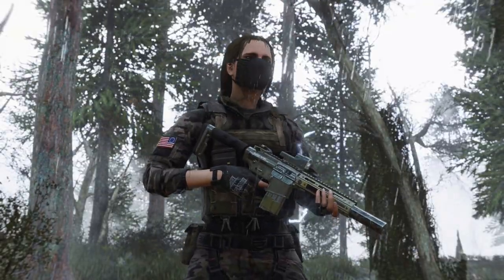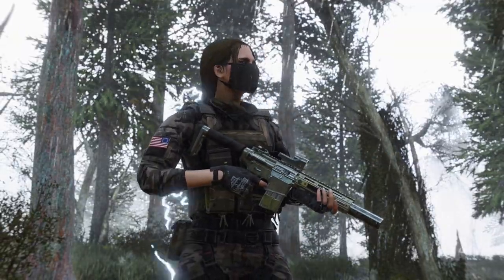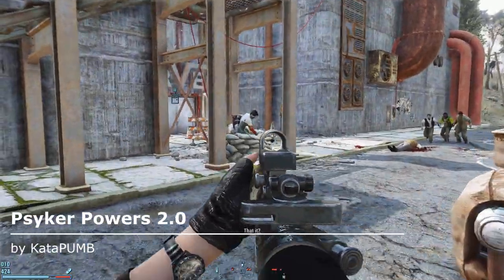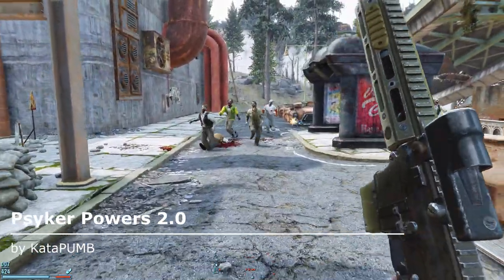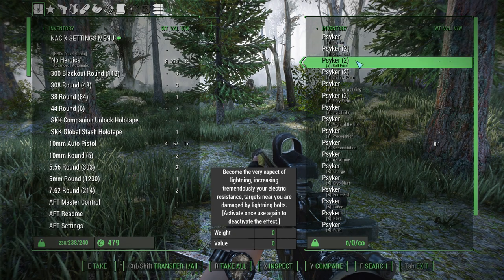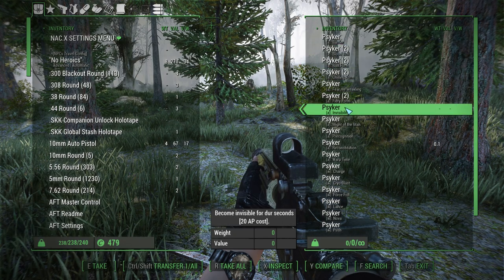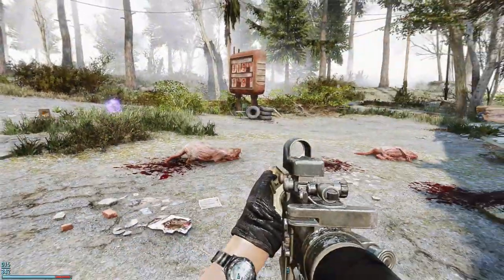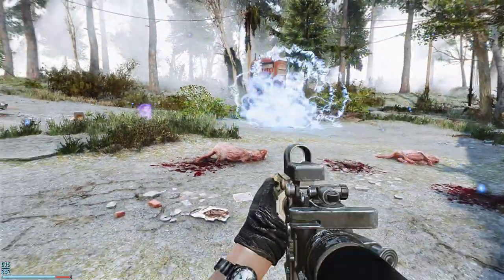If you've ever wanted to become somewhat of a superhuman in Fallout 4 and crush your foes with psychic abilities, then Psycho Powers might just be what you're looking for. The mod allows you to acquire 20 unique superpowers by injecting yourself with an unusual FEV serum. These act as either throwable grenades or as consumable aid items.